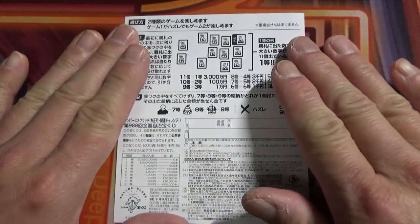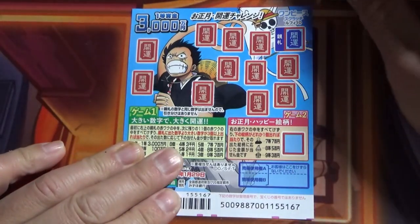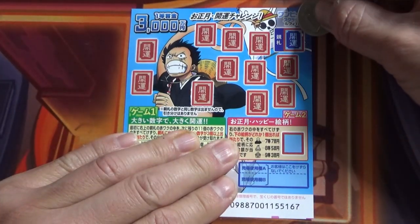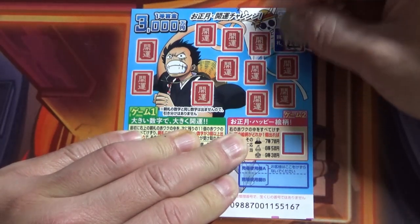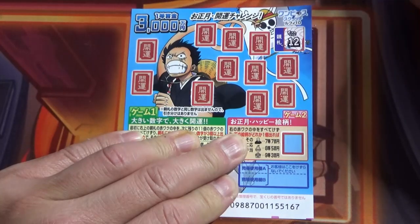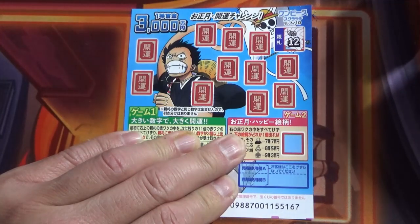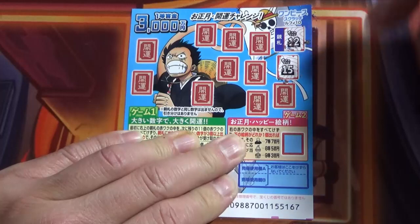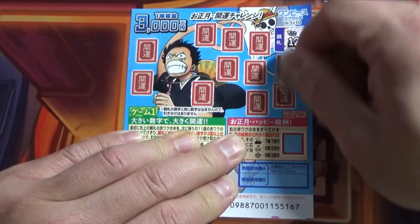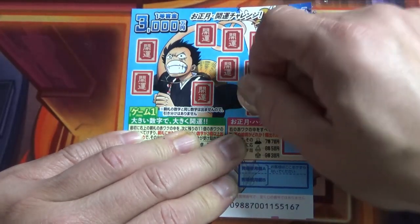I've got one of these tickets, so wish me luck. Okay, here we go — Game 1. We're going to scratch this Kaiun in the upper right-hand corner. Number 12 — that's a pretty high number. 15 — okay, that's good, 15 beats 12. 13 — good, that beats it.